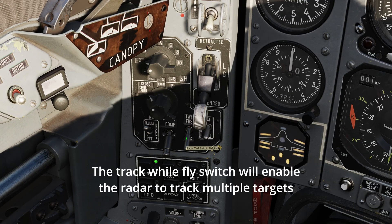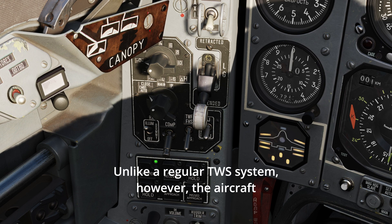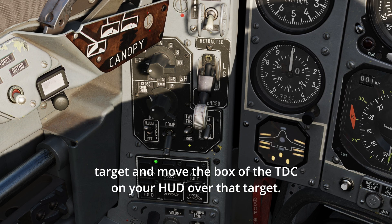The track while fly switch will enable the radar to track multiple targets simultaneously while scanning for new ones. Unlike a regular TWS system, however, the aircraft cannot fire on multiple targets because we have no FOX-3s. With the switch flipped up, TWF will automatically identify the highest threat target and move the TDC box on your HUD over that target.